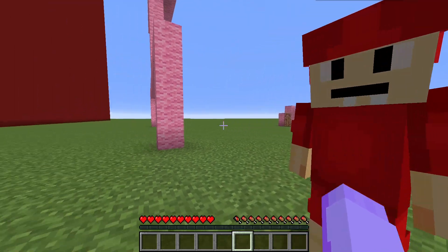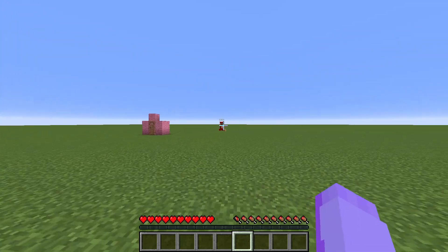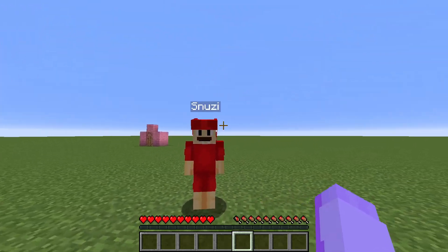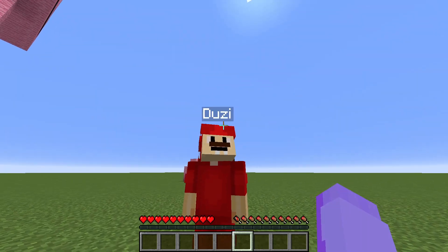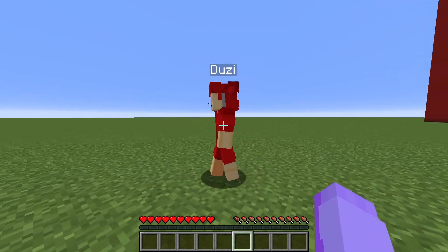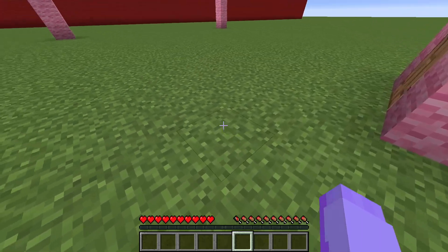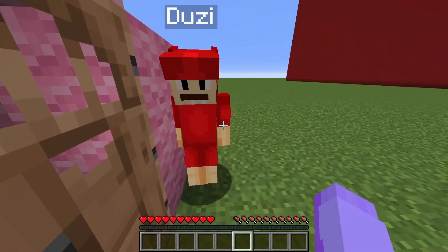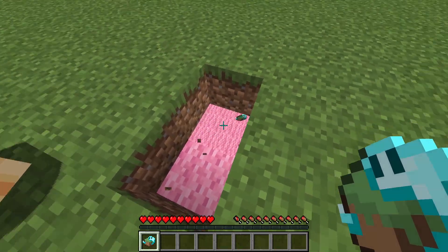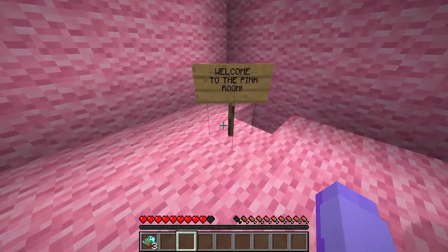Snoozy says he has something super important to do and is letting his cousin do this video. Soups asks where he's going. A player appears with a mustache — 'Hello Soups, do you have a must?' Soups can clearly see that's just Snoozy. The player insists his name is Doozy. The name tag changes, confusing Soups. Doozy tells Soups to go check out the house — Soups says he feels like there's a big trap there.